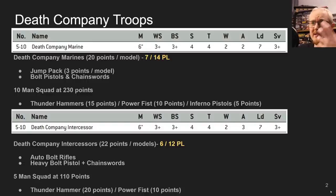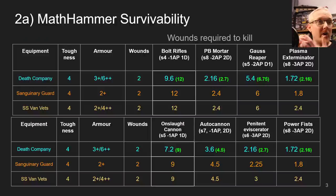Death Company versus Sanguinary Guard and Vanguard Vets — the most picked choices. This shows the number of hits needed to kill a model. Looking at the 9.6 on the Death Company: wounds on 4s leaves 4.8, Death Company save on a 4+ leaves 2.4, then the 6-up shrug means 9.6 shots will kill the Death Company model. Sanguinary Guard and Vanguard Vets are slightly more survivable, and across all comparisons they're always going to be more survivable than Death Company.